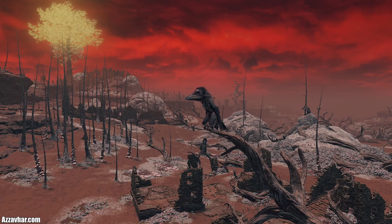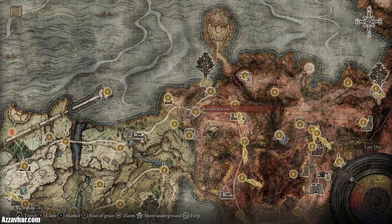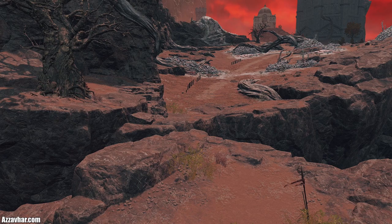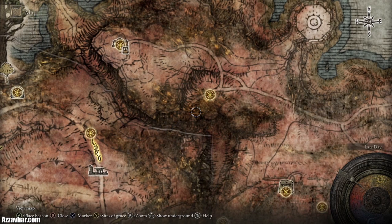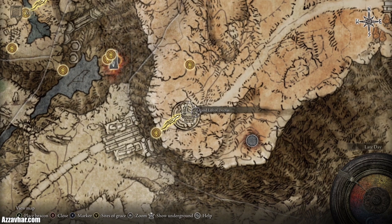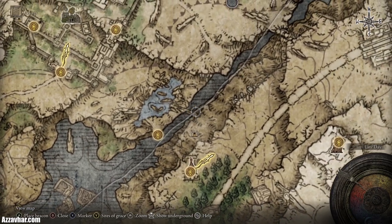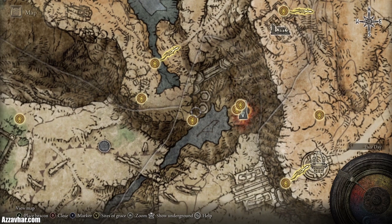I wouldn't recommend doing too much exploration in Caelid at this point, but if you want to grab that medallion half, head along this path and jump over the ravine section using Torrent. Once across, follow the path to the fort and grab the half of the medallion. You can then go to the Grand Lift of Dectus, activate it and head on up. The other option is to head down to the lakes, follow the river northeast to the ravine veiled village, climb up ladders on the cliff side to a site of grace.